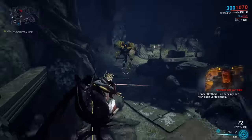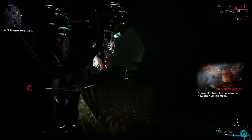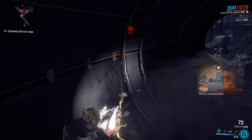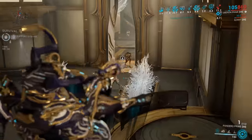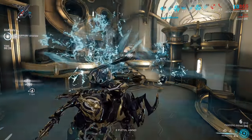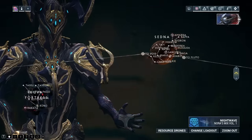You can actually skip the entire first phase of Vay Hek's boss fight by simply running to the next room and ignoring him — eventually you'll reach the pipe you're supposed to slide down and the second phase begins as normal. Enemies in Tier 4 Void missions deal 200% more damage than they normally would at their level, which also extends to enemies that spawn conditionally like Acolytes and Assassins. Tier 4 Void means anything branching off of Sedna.